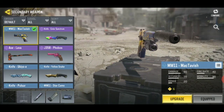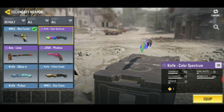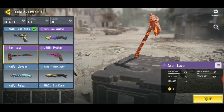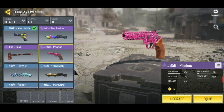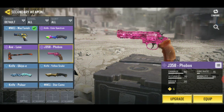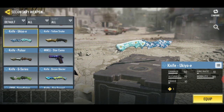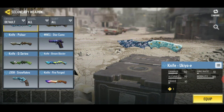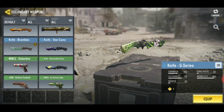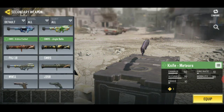Time to look at my secondaries. We have the Color Spectrum knife — it's in the current Battle Pass, I recommend it. There's also a knife you get in Zombies — I got it on my first try and got pretty lucky. This one is from Battle Pass 3 — a Revolver Snub Nose, probably a .44. My favorite rare knife is the Call of Duty Ghosts one. Meteor's knife is not that bad either.